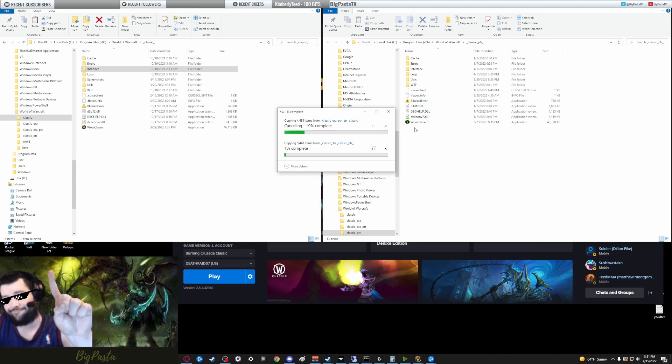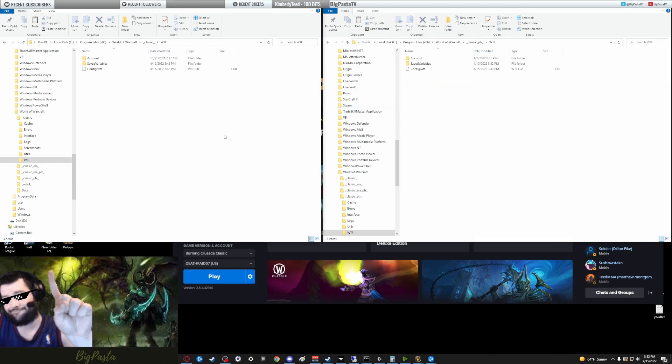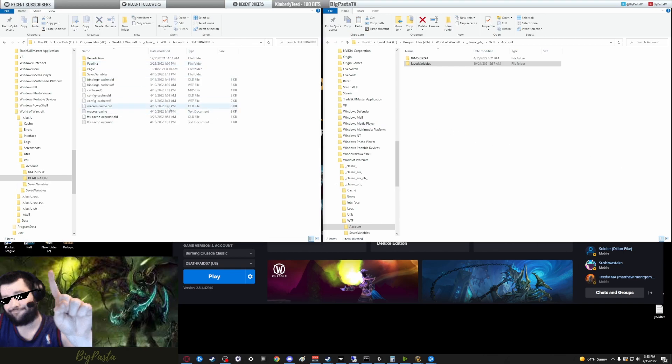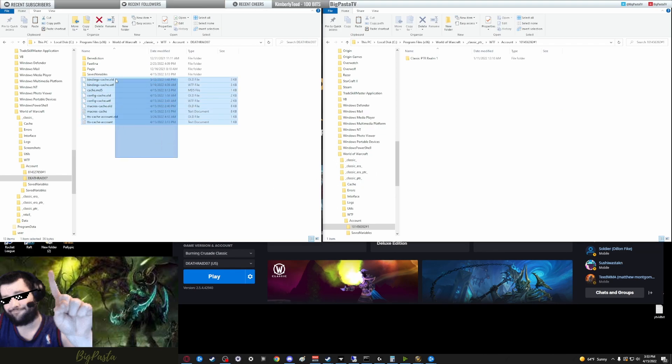You're going to copy - Ctrl+C - the Interface folder in the Classic window, click on the Classic PTR window, and Ctrl+V. Don't do it the other way around - I tried copying the PTR files to the Classic folder and had to cancel it. Make sure you're copying the Interface from Classic to Classic PTR. Then open the WTF folders on each folder, delete the ones in Classic PTR that say 'Saved Variables' and 'Config,' then copy Saved Variables and Config from your Classic folder to your Classic PTR folder. After that, open up Account on both folders, copy Saved Variables from one and paste it into the PTR, then copy everything from the bottom up to Saved Variables, delete it in the other folder, and replace it with the files from Classic.